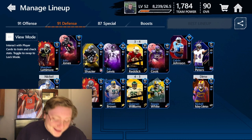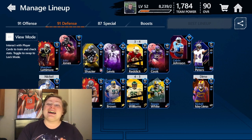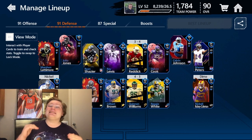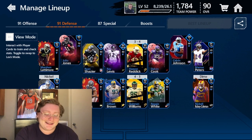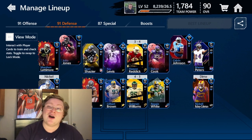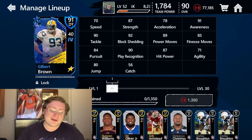And that gives us an all-diamond defense. Every single player on our Mad Mobile defense is now a 90 or higher diamond card. That is a beautiful sight to behold. Now that we've added Gilbert Brown to our all-diamond defense, let's go ahead and jump into his stats before we get into the gameplay.